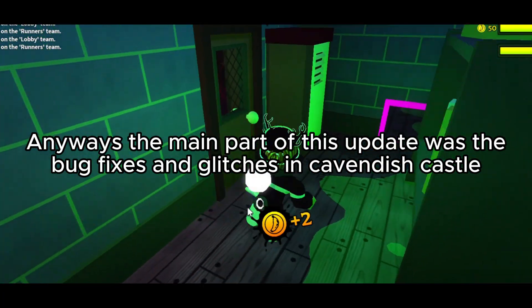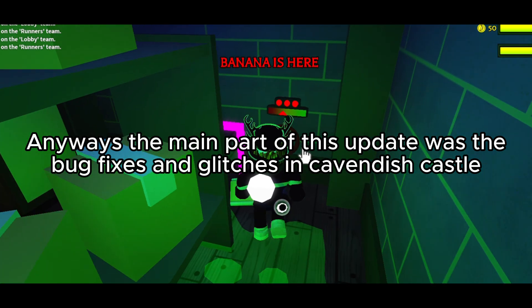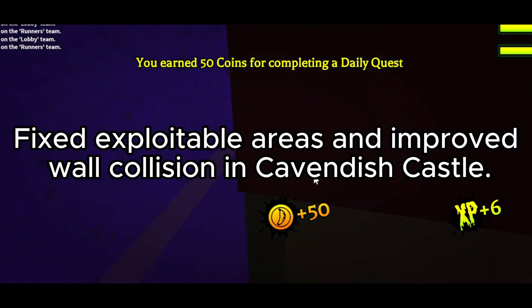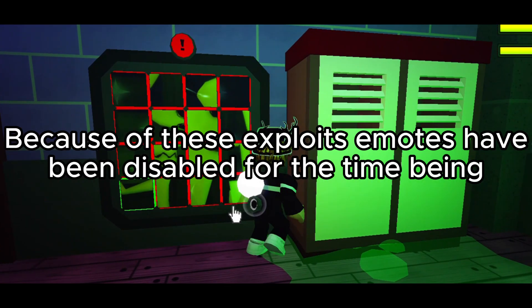The main part of this update was the big fixes and glitches in Cavendish Castle. Fixed exploitable areas and improved wall collision in Cavendish Castle. Because of these exploits, emotes have been disabled.